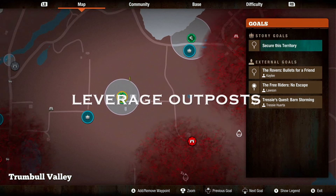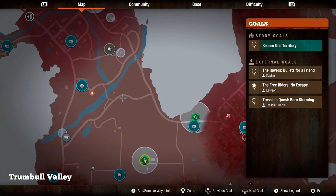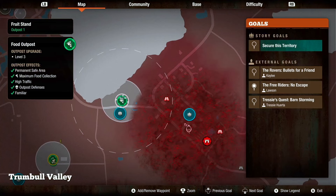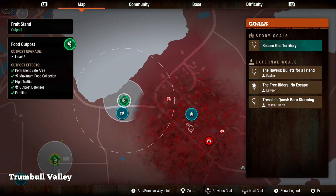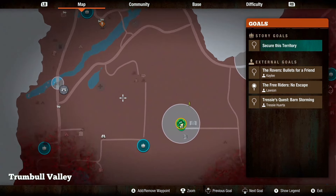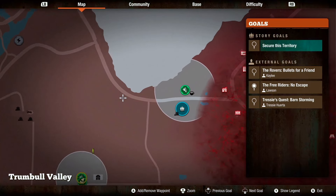Tip number eight: leverage outposts. In State of Decay 2, use outposts to their full potential. For placement, ideally position outposts in areas that either have a lot of loot to scavenge or have a plague heart nearby. If your Survivor contracts blood plague during a plague heart attack and you're out of cure, you can run back to an outpost, put them in an infirmary, and switch Survivors. Also ensure the type of outpost is most viable for your community — if you need food, use food outposts.